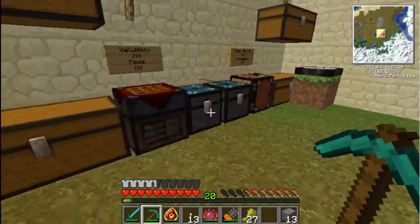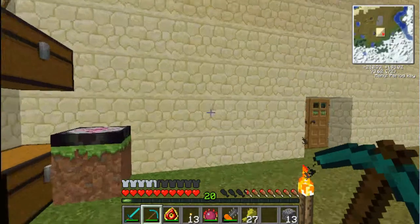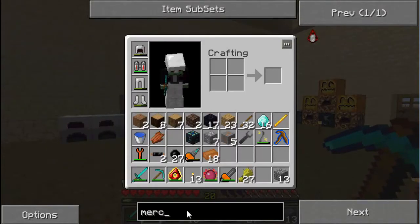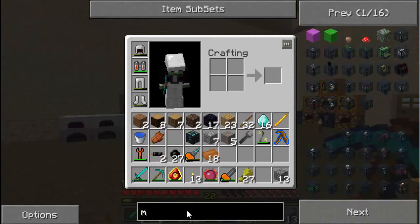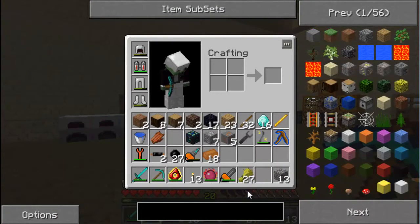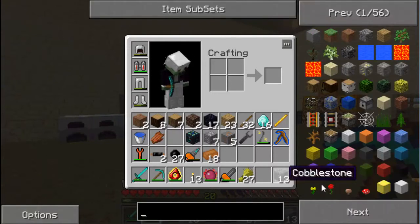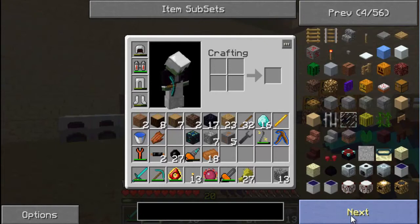I've been mining a bit and got a ton more stuff. The energy condenser - I was going to do something with that but it failed. So now I'm going to build an MFE. Why does that break? Isn't it called an MFE? Let me find it and I'll explain.